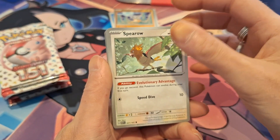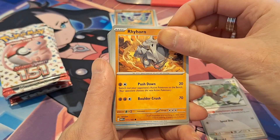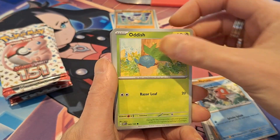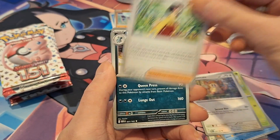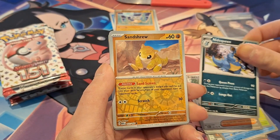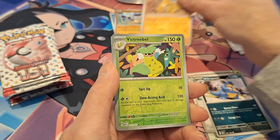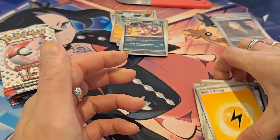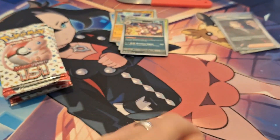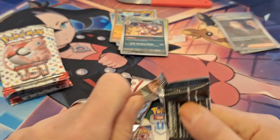I usually open ETBs because it makes it easier for me. Sparrow, Rhyhorn, Magikarp, Oddish, Raticate, Erika's Invitation, Nidoqueen — not reversed — but we have a Venusaur reversed, Victory Bell, and a Nidoking Hollow. So nothing in this one.